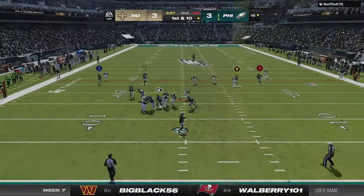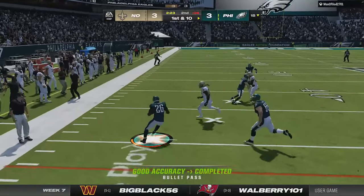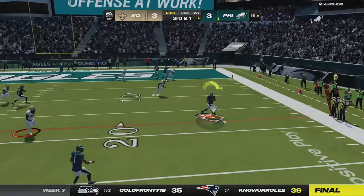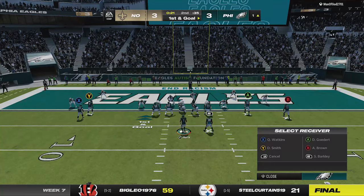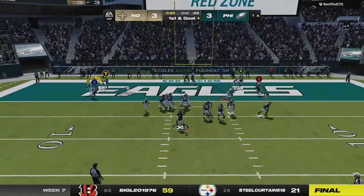With 2:28 left in the half I get the ball after halftime and my plan is to kill the clock and score with no time left. I work the short game to slowly move down the field playing the clock the entire way before using my last timeout at the 1-yard line with only 21 seconds left. Running the ball isn't an option so I pass, hitting the slant to finish the drive and end the half.